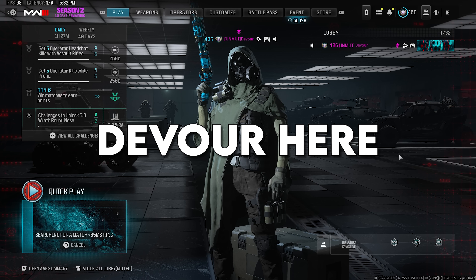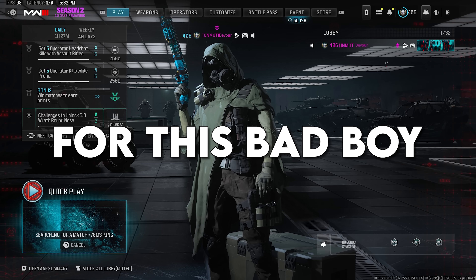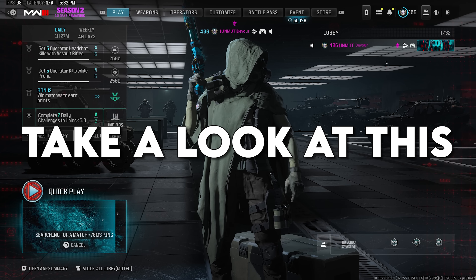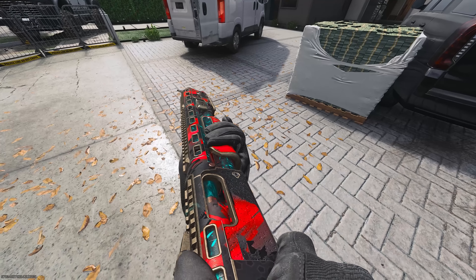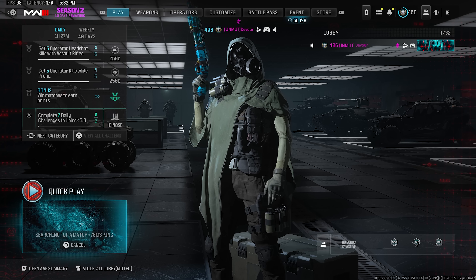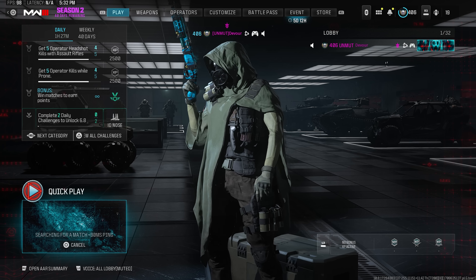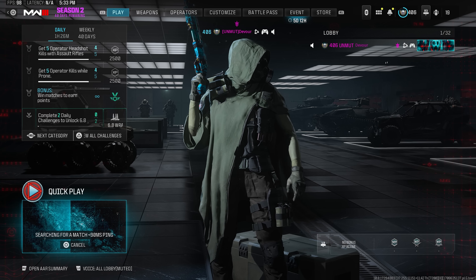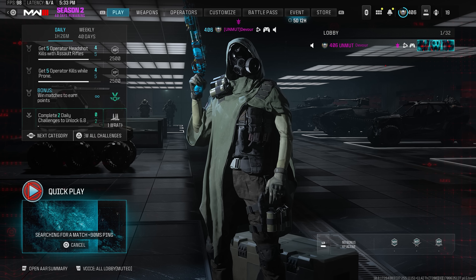Yo yo yo, what's going on YouTube, Devour here. Today we're going off with the brand new Lockwood 680. A brand new bundle just dropped in the store for this bad boy and it is sexy — it's gobbling glizzys left, right, and center. The reason we're making a Lockwood 680 video today is because the Haymaker shotgun just got a brand new aftermarket attachment, and it's like two AA12 shotguns — it's a nightmare. But this shotgun right here, you can fight fire with fire. One-pump chumps stand up — this shotgun makes everybody mad.